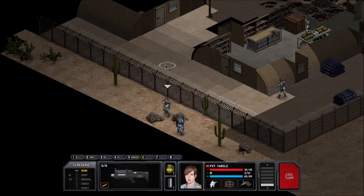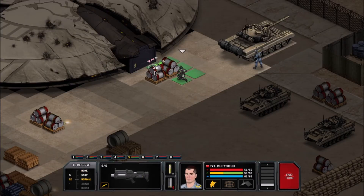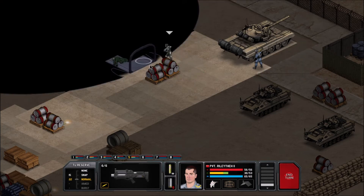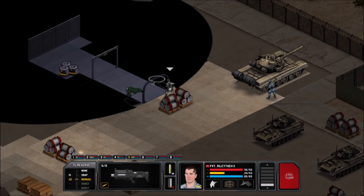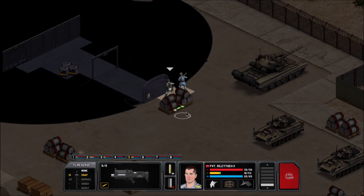A little too far — take a step back. Riley can open the door and have a peek in — nothing, it's pretty empty. No point in blowing the door then. Blue Flare can just walk up here and get ready for next turn, then close that door. No need to get jumped by anything.